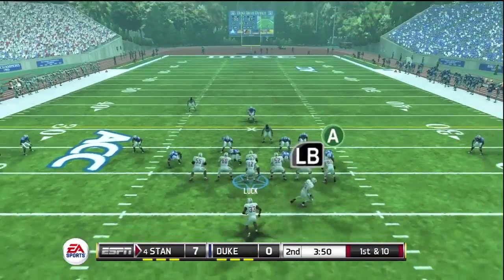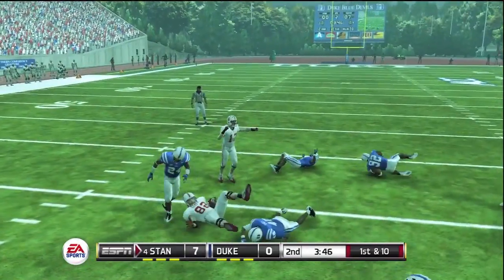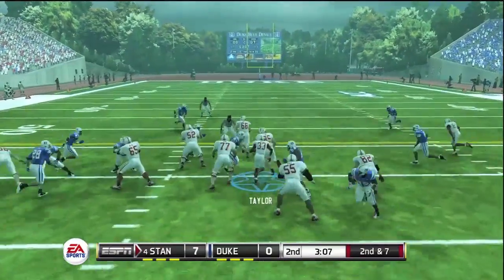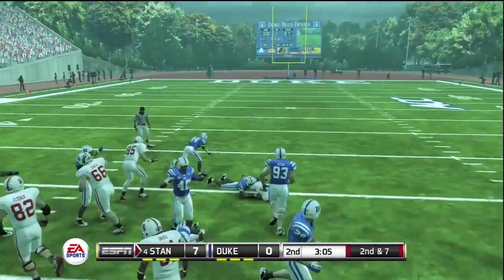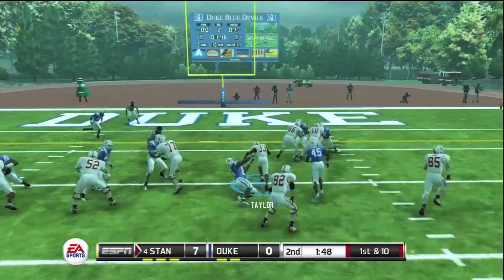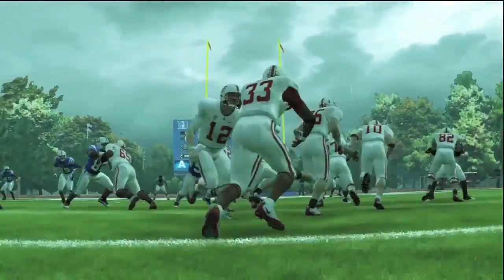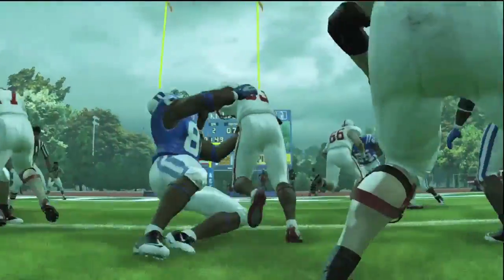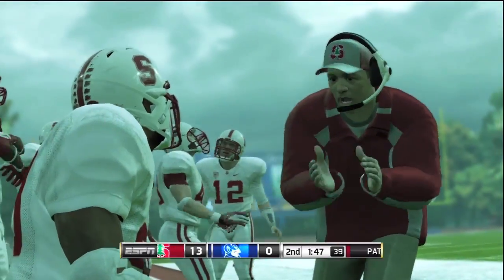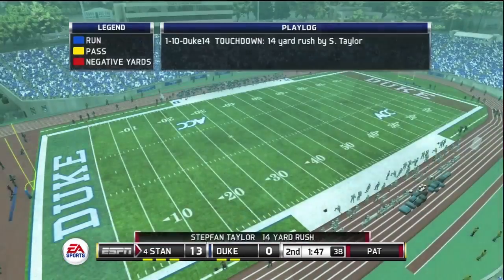A seven-nothing lead at this point, but Luck doesn't want to rest on that. He's back to pass, finding Fleener his tight end for yet another first down. Second and seven — a handoff to Taylor, he goes for first down yardage. Nice blend of run and pass to this point. They keep it on the ground again to Taylor — he breaks the first tackle at the line, breaks the secondary tackle, and is in for a touchdown. That's a nice run by Taylor, shedding not one but two tackles to get himself in the end zone. That is a 14-0 lead for Stanford.